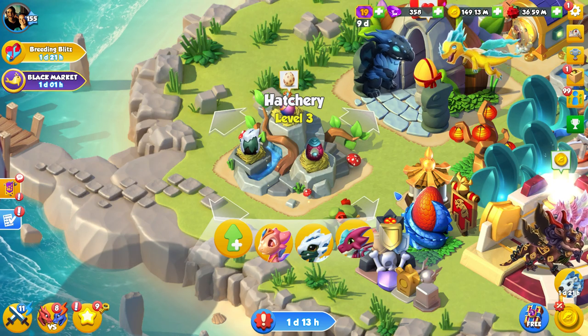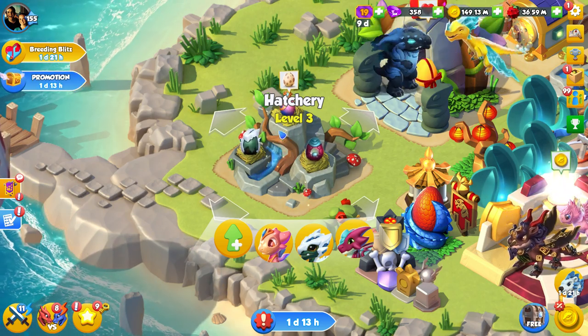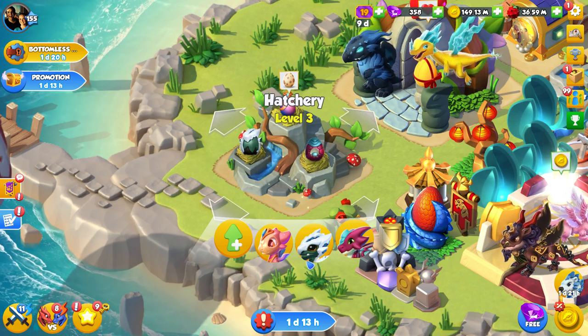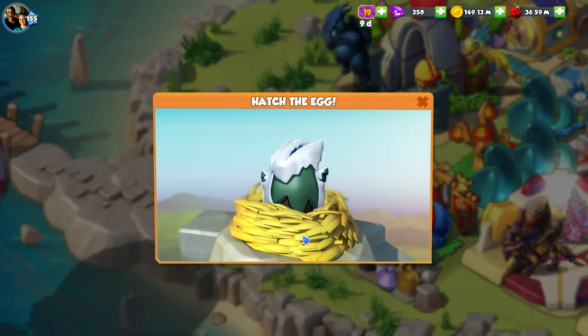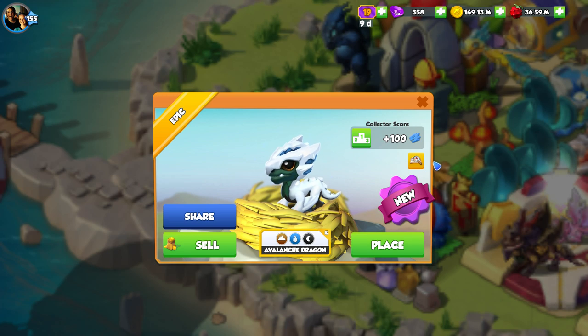We've actually got a few dragons to hatch today, which we don't always have. Especially with this current Feather Fall event — I've not been here, so I'm not even going to talk about that one. But anyway, to start off with, I want to hatch a beautiful little avalanchey boy from the previous castle event, because he is just adorable and I like him a lot.